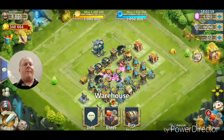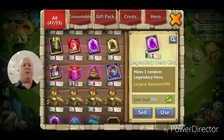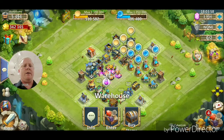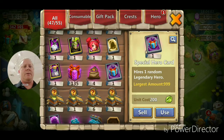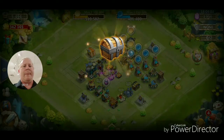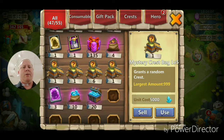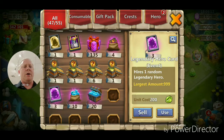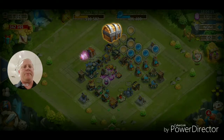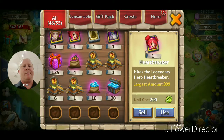Alright everybody, we're on another account. Let's start with this one — Succubus. Let's open up the present — Pumpkin Duke. We have three more cards here, anything from a Pumpkin Duke up. Let's open up all three. Alright, that'll do it for this account, let's get to the next one.